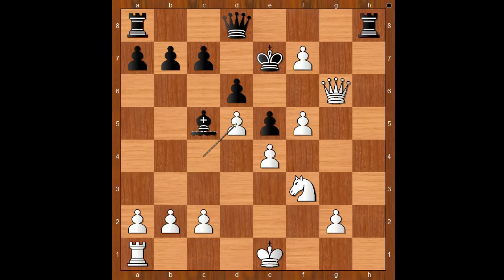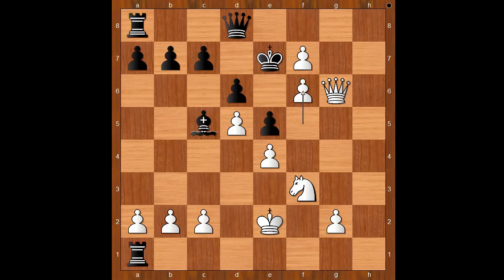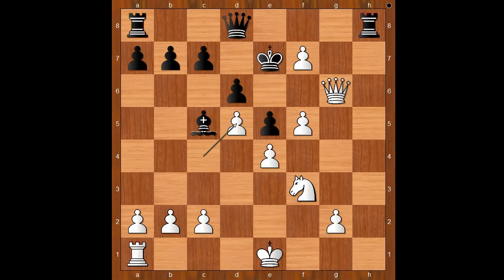Black to move. The unknown player considered Rook to h1 check, but instead played Queen to f8, intending Queen takes pawn on f7. Let's take it back — if Rook to h1 check, then King to e2. After Rook takes rook, then f6 check. And after King to d7, Queen to f5 — check, mate.